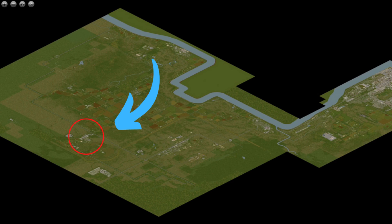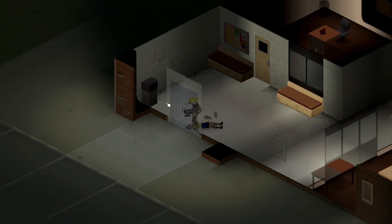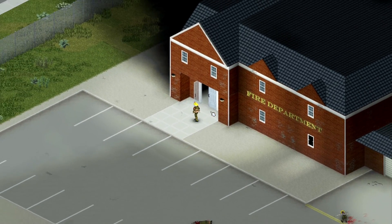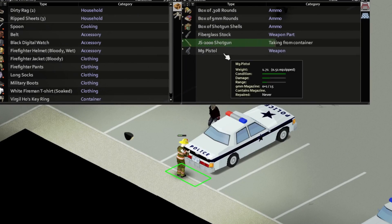Rosewood is a small town towards the lower left side of the map. The smaller size of Rosewood means that less zombies will spawn, making it more accessible to newer players. On top of that, there is a police and fire station situated on the edge of town, giving you access to guns and tools that will be vital to your survival.